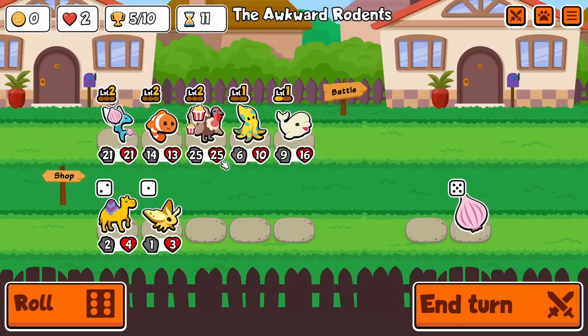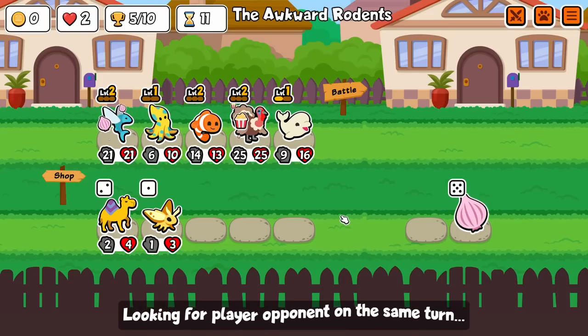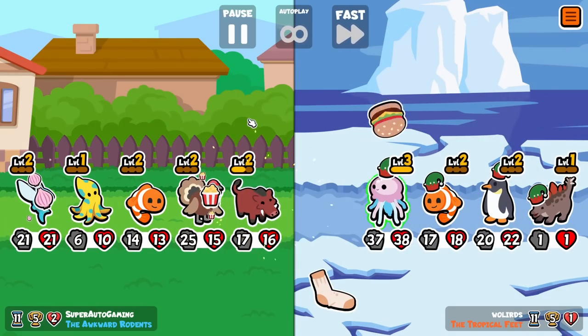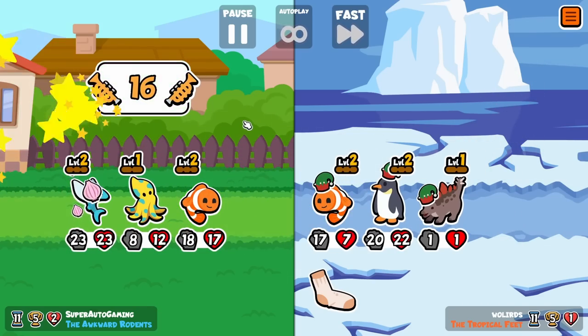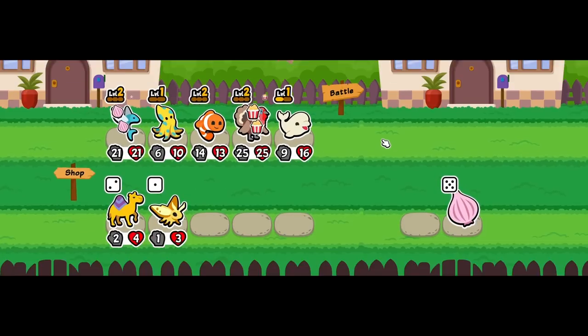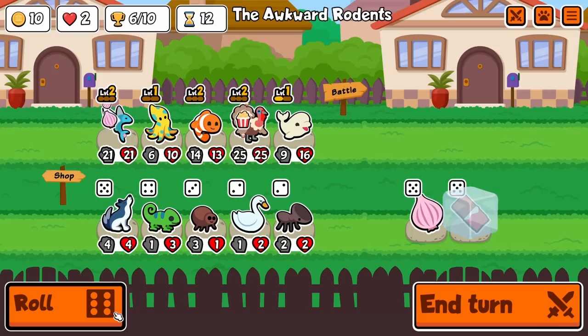Flying Fish has Onion — maybe it should be in the back even. That enemy is big at 21/20 — that's big stats. We get a level two Nyala — huge! We could level it up again but we'd need to find another Warthog.